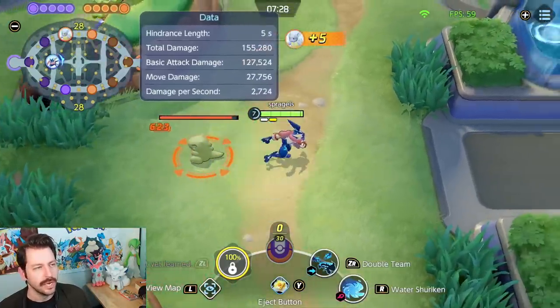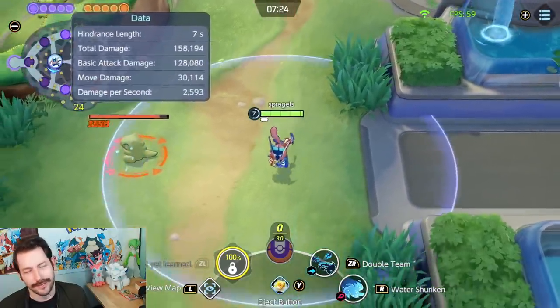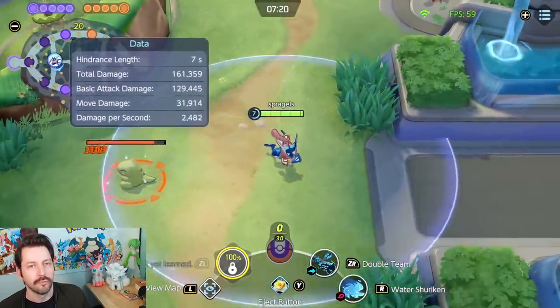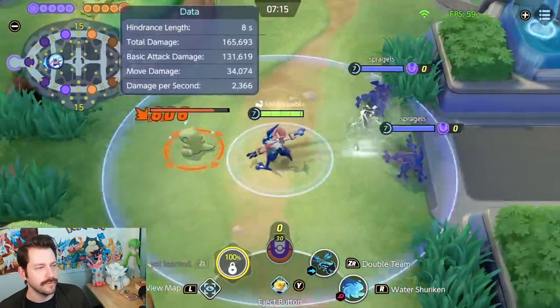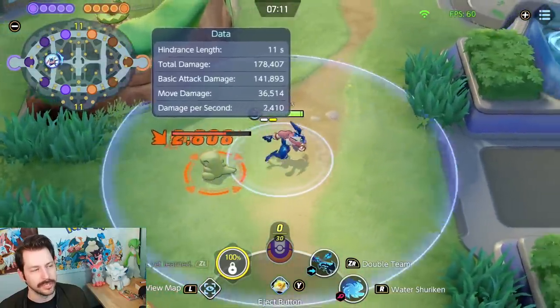It's essentially a way for Greninja to assassinate enemy Pokemon — it's how you get a lot of your KOs. You're not going to get KOs when they're obviously at high health. Greninja really benefits from the enemy's health being low. When you notice that, you can use Water Shuriken or even Double Team to get closer and use basic attacks to deal more damage.